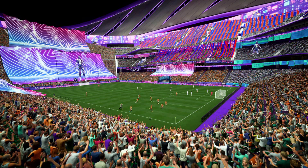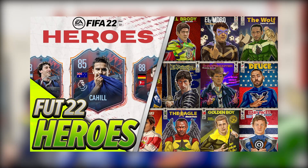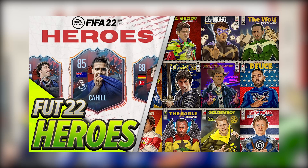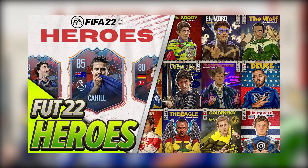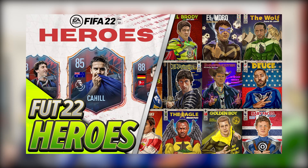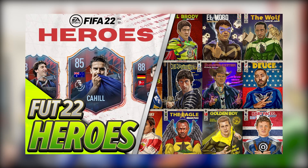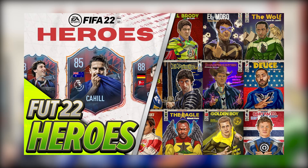The final thing mentioned in the Ultimate Team trailer was about Heroes. We've already covered Heroes quite a bit on this channel — if you want to see that video, there's a link in the description and a card at the top right of your screen. It explains exactly what Heroes are, what they do, how chemistry has changed for these types of players, all the players revealed so far, and some of the Heroes that have been leaked.